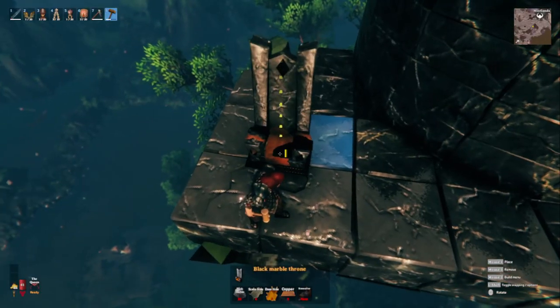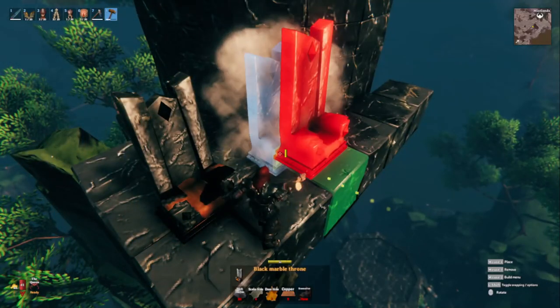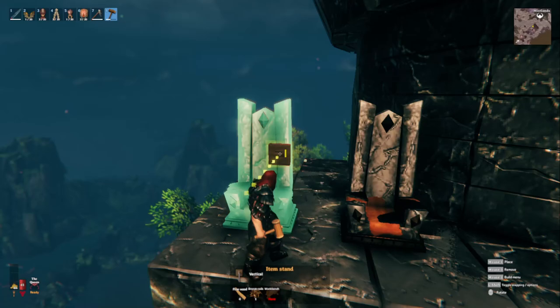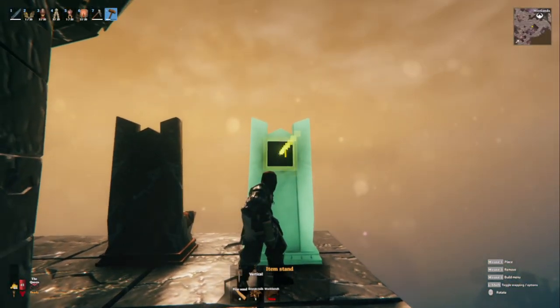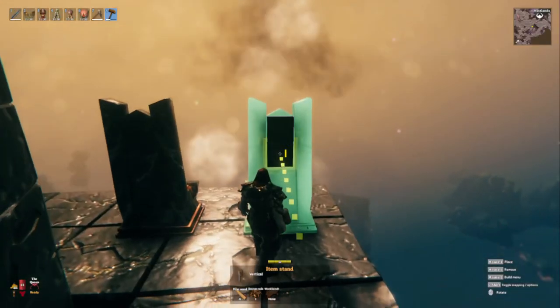Starting with the Seeker Throne right here. I'm going to go ahead and use the black marble throne — I'm going to put down two because we're going to make a Gall Throne right after this one. To make this one, all you're going to need is a Seeker Brute Trophy and a Seeker Soldier Trophy. We're going to face the vertical item stand nipple-in and put it right below the crest of the black marble throne.